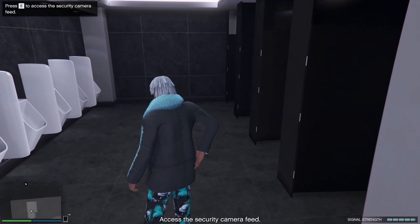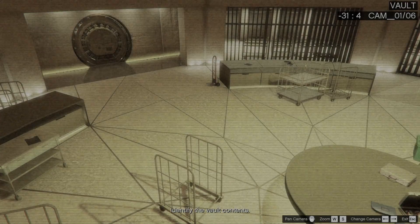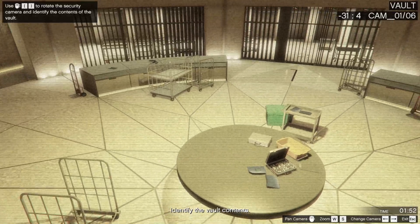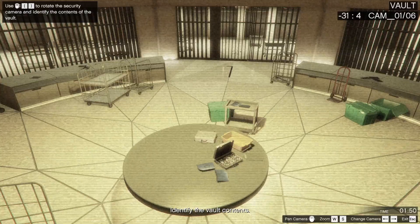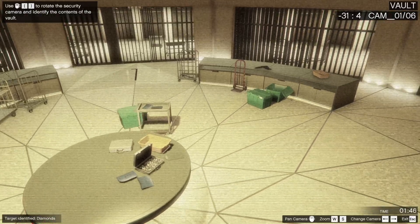That's it. You've got it. I'm in the system now. You only have a limited amount of time in the security feed, so move fast. Find what's in that vault and sniff around for whatever else they have tucked away down there. You might find something we can use to our advantage.